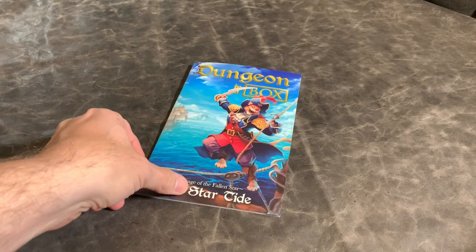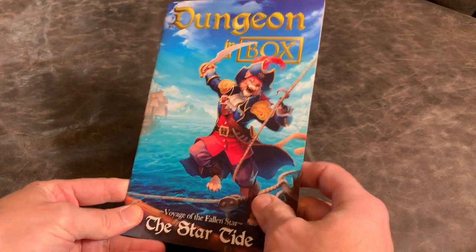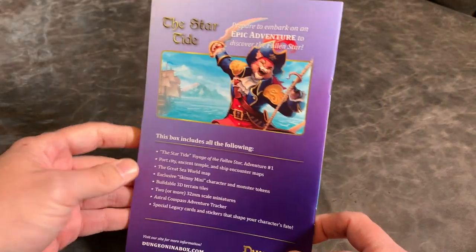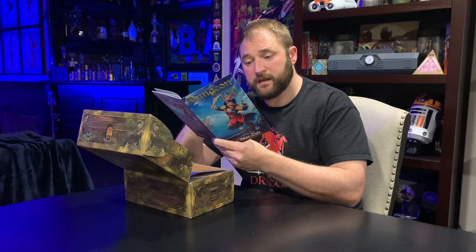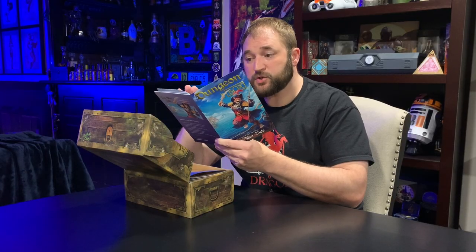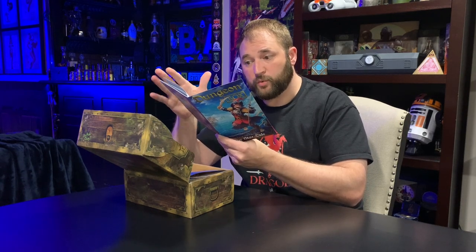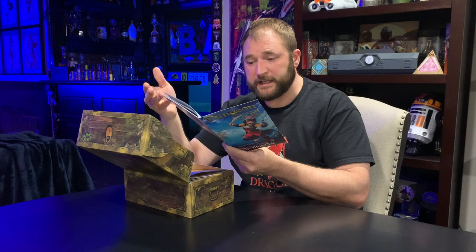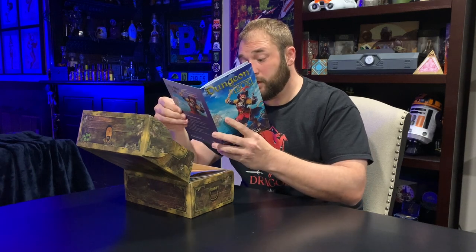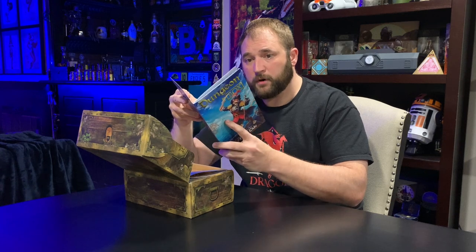First off, we have the manual — I'm not going to thumb through it or show you the pages. This is The Star Tide, the first book in a 12-book campaign. At first glance it looks to have the same format: your index on the first page, your welcome adventurers section telling you what level this module starts and ends at, and it sets the scene and tells you what reference books you'll need. This book is longer though — 31 pages versus the 22 that I had for Secrets of Greenwald.